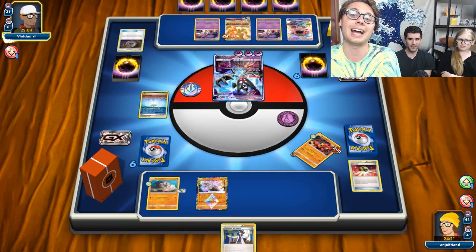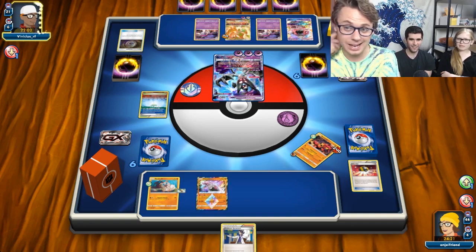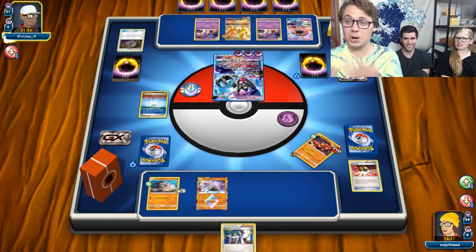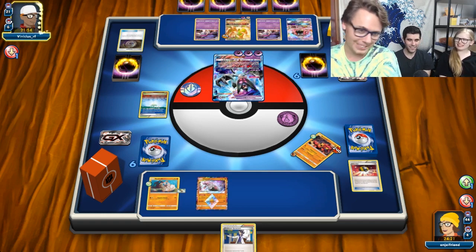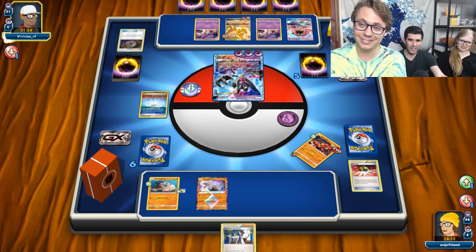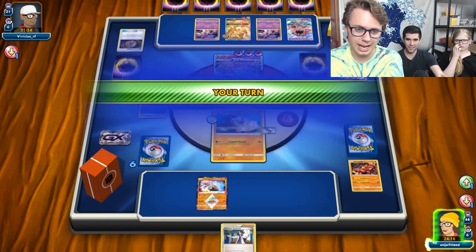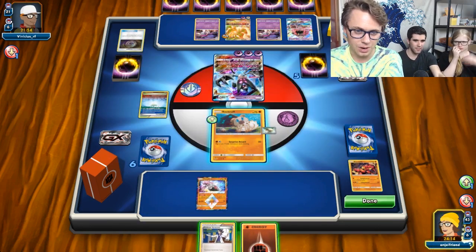I had a lot of trouble finding my energy at Madison — got a lot of Sycamore into no energy. When Malamar runs, it really does run well. At least this weekend the results are very concerning for Malamar.